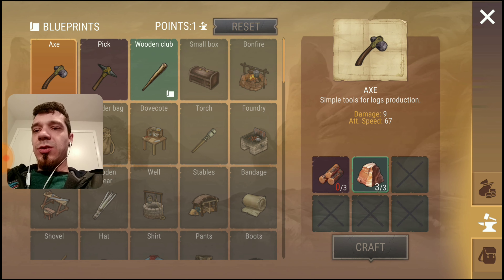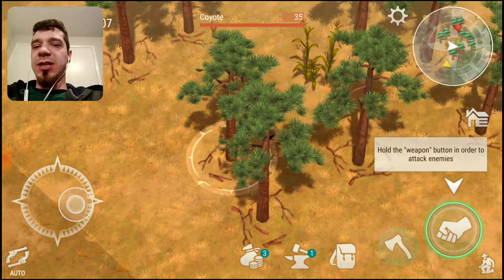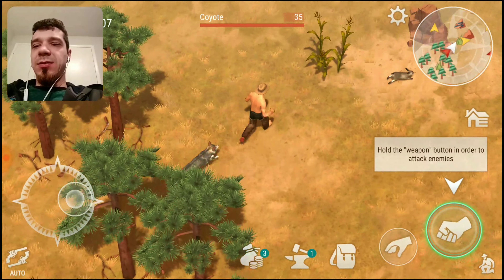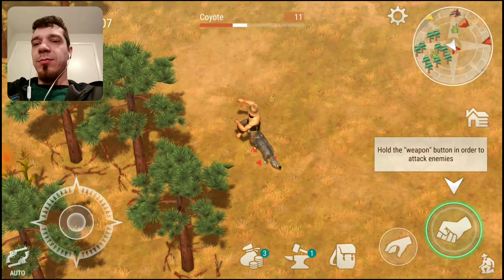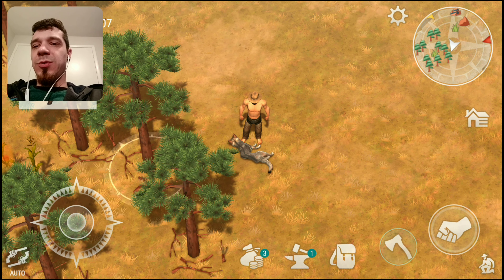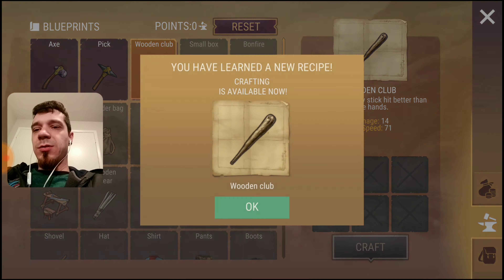Do we have a horse? Don't punch the horse. Riding a horse will allow you to reach remote areas and move faster on the global map, but you need a symbol of stables first. So we can't get a horse yet. We have an axe — oh wait, we can make an axe, we just need some sticks.